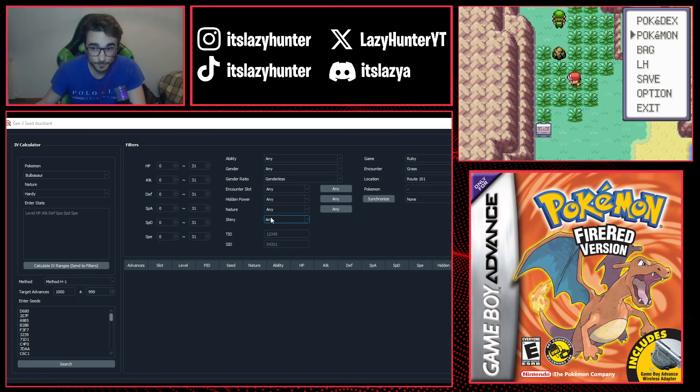For filters, input your Trainer ID and Secret ID. Set the game to Fire Red or Leaf Green, the encounter to Grass, and select your location — in my case, Kindle Road. Select your target Pokémon, which is Ponyta, and the encounter slot will populate automatically. We're not using Synchronize, so don't have a Pokémon with that ability leading your party. Set Shiny to Star and Square to see all shiny results, then apply any other filters like ability, gender, or nature if desired.